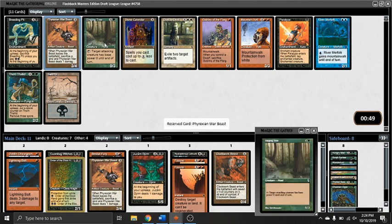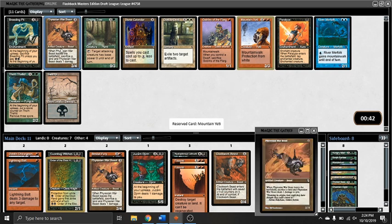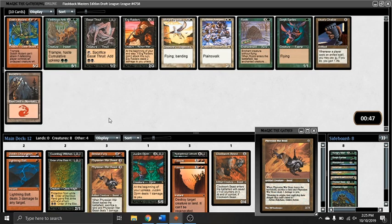Taking a Phyrexian Warbeast here over the Mountain Yeti, which is the best card for me other than the Warbeast. There are two good green cards in this pack — the Singing Tree and the Thorn Thalid. I'm thinking about how I would love to play a Mountain Yeti in my deck, but I'm a little low on threes and Mountain Yeti is rough on the mana. It could have been the correct pick in hindsight, but Warbeast it is — makes my deck a little more aggressive and makes the mana a little bit better.